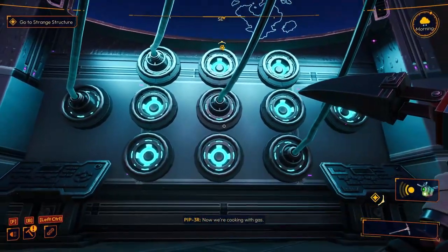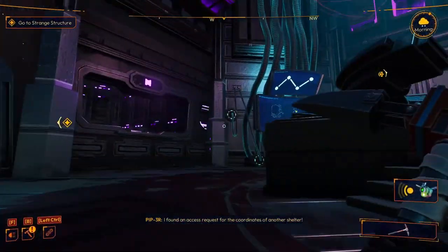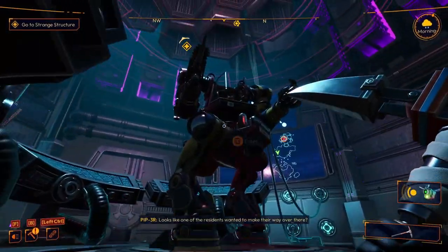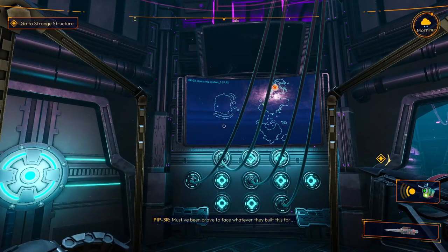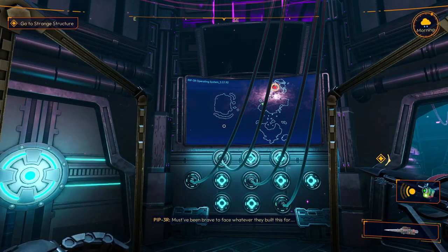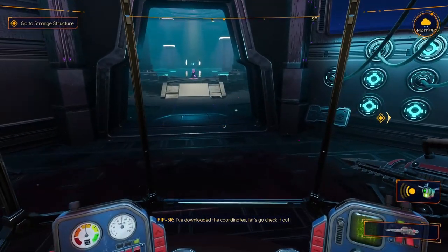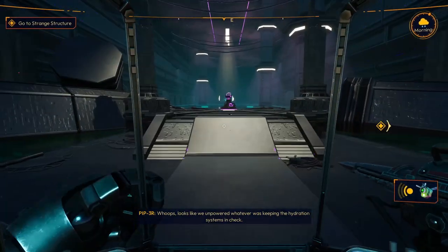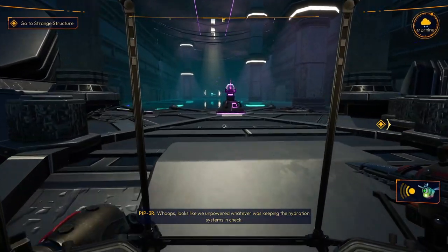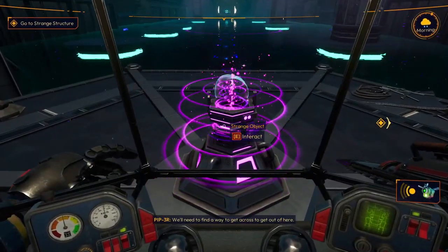Yes! Now we're cooking with gas. I found an access request for the coordinates of another shelter. Looks like one of the residents wanted to make their way over there — must have been brave to face whatever they built this for. We need to get to the bottom of this. I've downloaded the coordinates, let's go check it out. Looks like we unpowered whatever was keeping the hydration systems in check — we'll need to find a way to get across to get out of here.